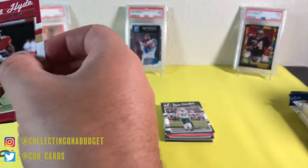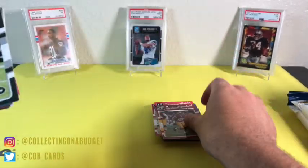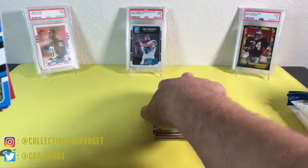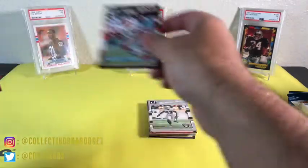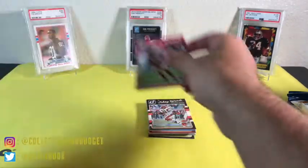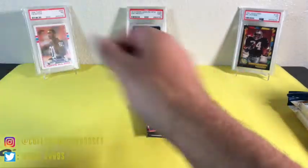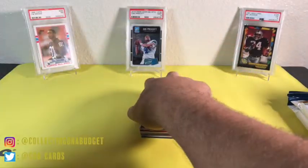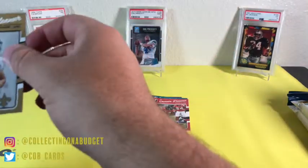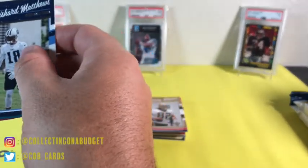There are a lot of cards here — solid stat, Carlos Hyde, a lot of base though. Trevor Macklin, Matt Forte, Greg Olsen, Malcolm Smith, Mickey Woods, Derek Johnson, Joe Flacco. Yeah, this is a lot of base guys. I'm just going to speed through this here, let's get to some interesting stuff. Hopefully there are some parallels — we got some rookies in here too.